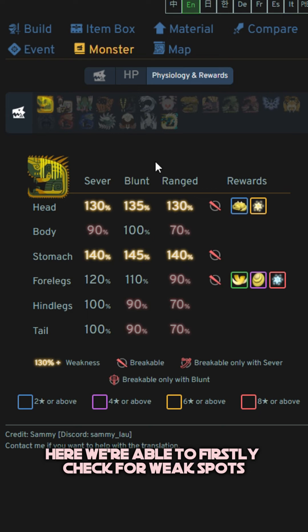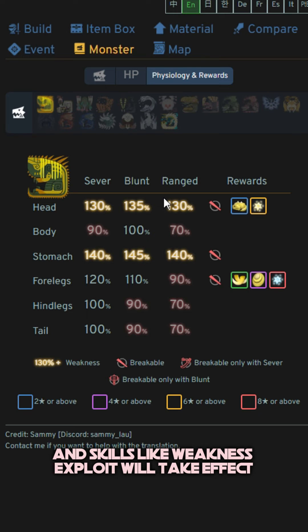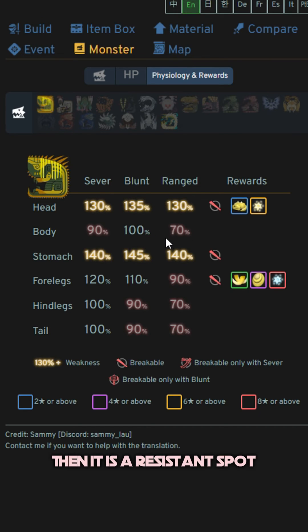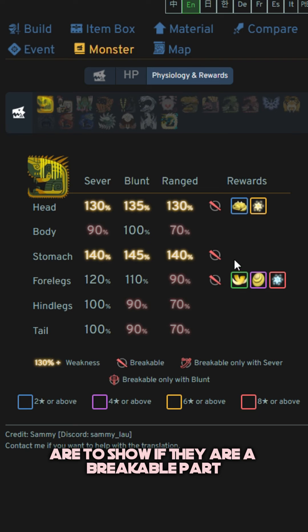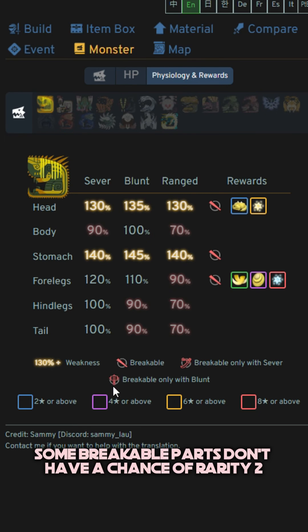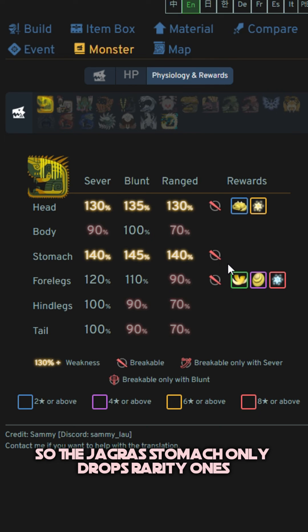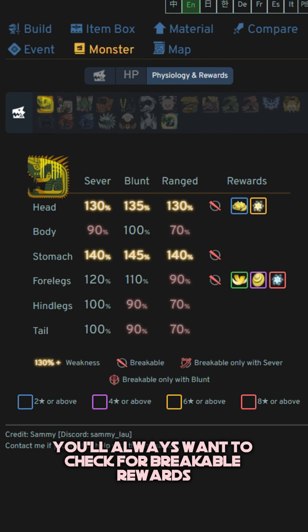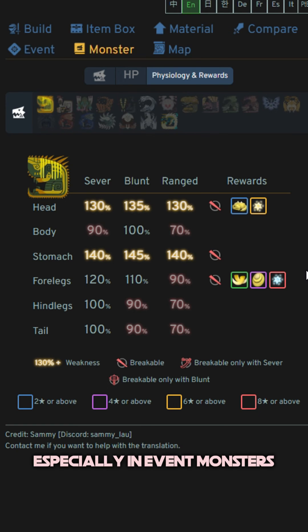Next we have the Physiology and Rewards tab — super useful. Here you can check for weak spots: if the number is in orange it is a weak spot and skills like Weakness Exploit will take effect; if it is in red it is a resistant spot for the respective attack type. Red strike indications show if a part is breakable — a red longsword icon indicates breakable by severing attacks, and a hammer icon indicates blunt attacks. Some breakable parts don't have a chance of R2 and above rewards, like the Jaggi's stomach which only drops R1. You'll always want to check breakable rewards if you're on a Wyvern Gem Shard grind or farming for specific materials, especially in event monsters as they are super time-limited.